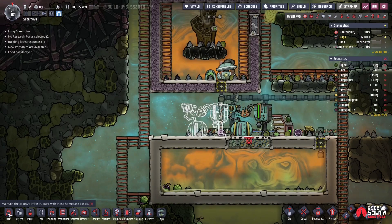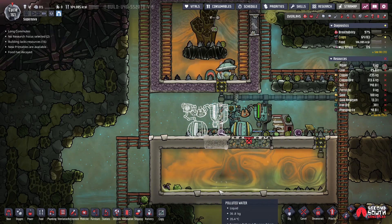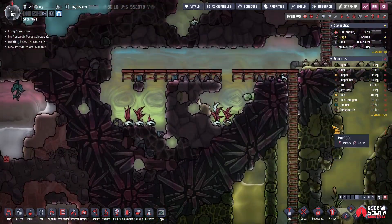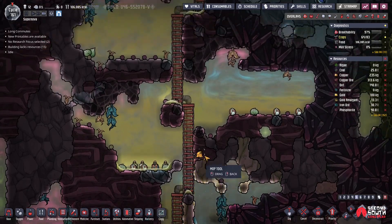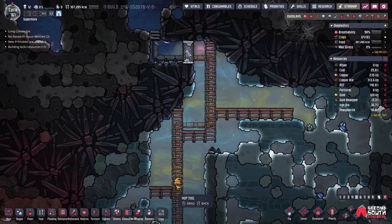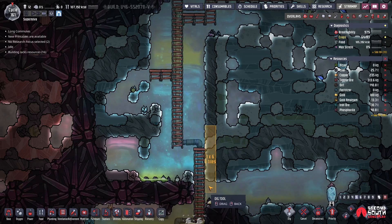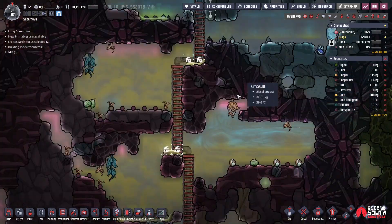I'm going to need to add more mesh tile in here - at least two more. Everything is melting up yonder. That's granite. So this is polluted ice. No huge rush - things are going out into space. What temperature is it up here? It's still pretty cold.